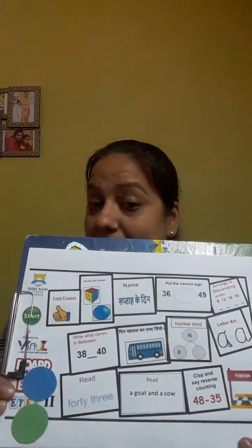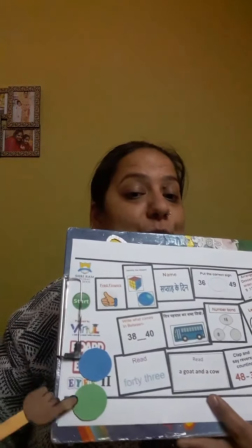Here is my board game and here are my counters, blue and green. Here is my dice with the same color dots, blue and green. I'll roll the dice. If green comes, it's your turn — you are going to read the activity and do it. If blue comes, I'm going to read the activity and do it. Are you all ready? Yes? I am very excited. Let's start the board game.